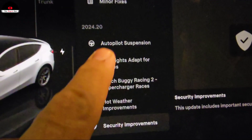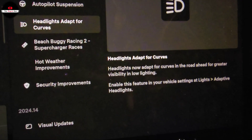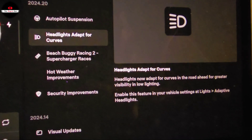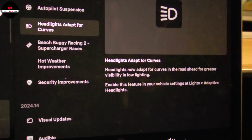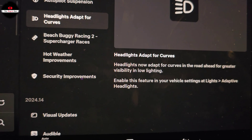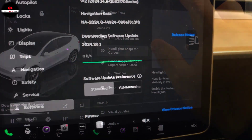Security improvements as well, but this is what I'm excited for: headlights adapt for curves. Teslas have been coming for a while now with adaptive headlights — they have active matrix headlights. It says headlights will now adapt for curves on the road ahead for greater visibility in low lighting. To enable this feature, go to Lights and Adaptive Headlights. Let's install this — it's downloading right now. We'll see you in a bit.